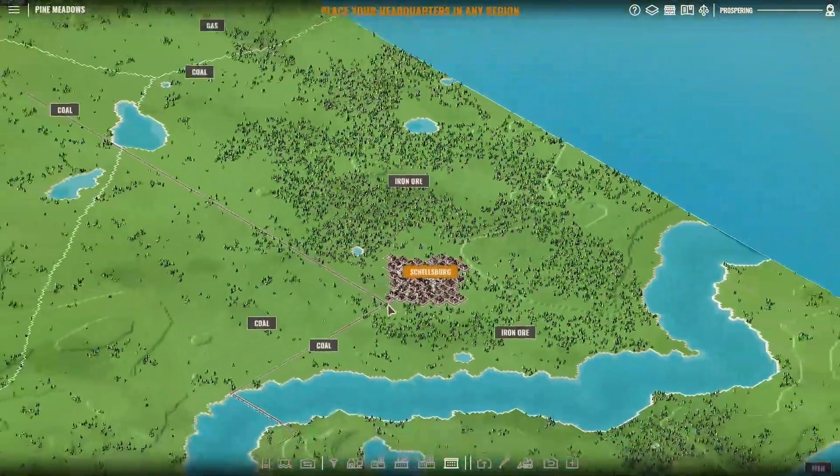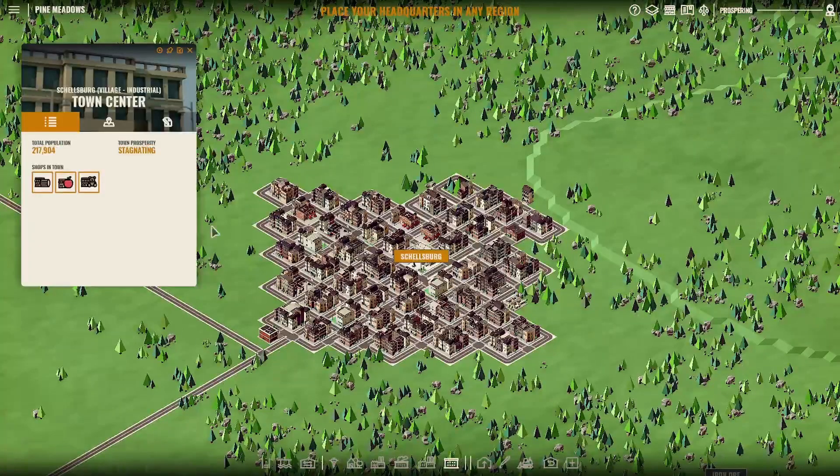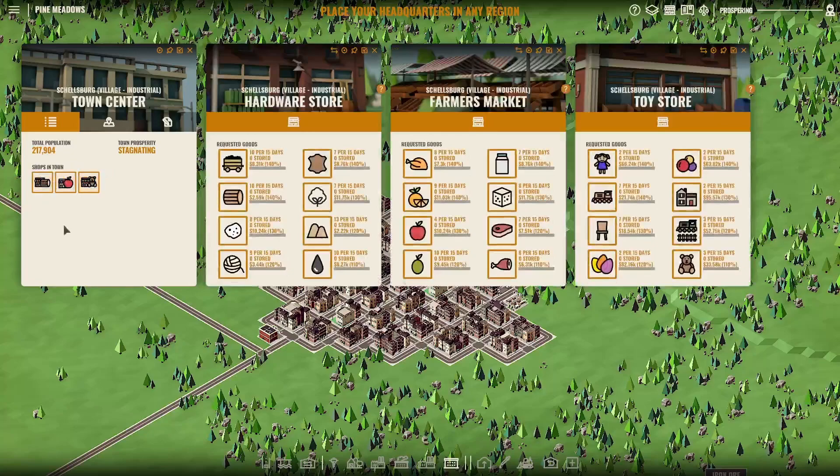Okay, so this is a map I called Pine Meadows. We're in Shellsburg. We open up these three things and do this process again. The first thing I notice — now we've got a toy store. I talked about wood not being good, but I can take the wood and make toy wooden trains and toy furniture — two items I can make. The toy trains are worth 22, and he'll take 14 per 30 days. So that's seven every 30 days — that's a lot.